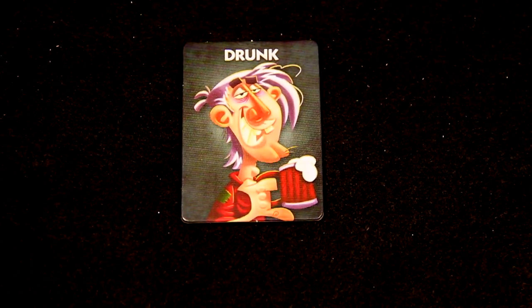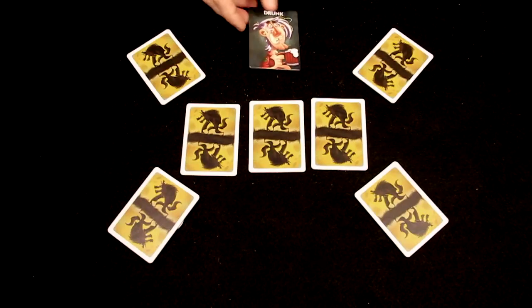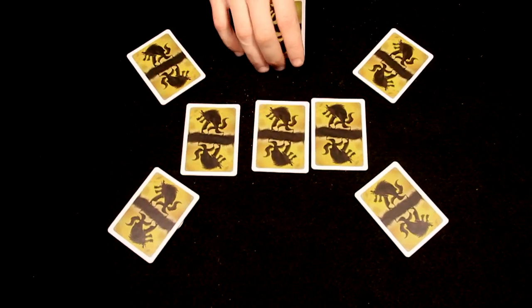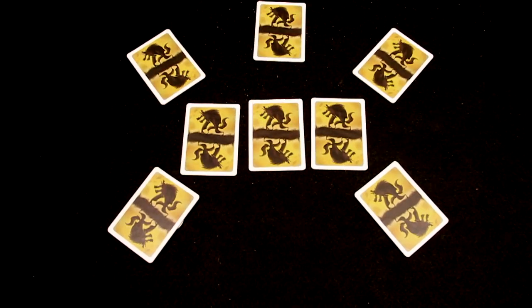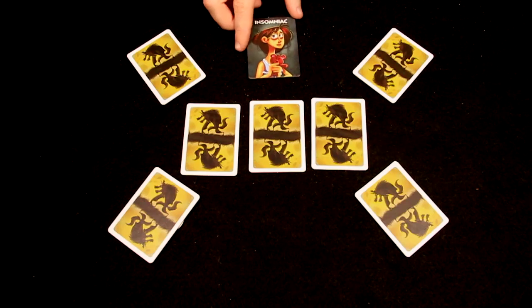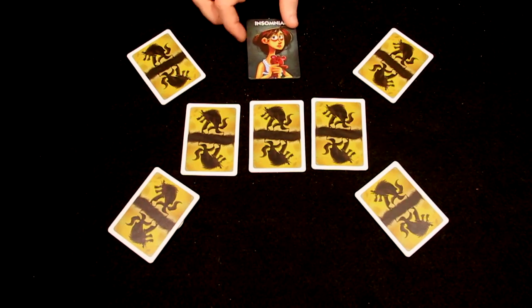The drunk never knows who he is. At the end of the night, the drunk exchanges his card with one of the unclaimed cards in the middle. He does not look at his new card. The insomniac always wakes up knowing who she is. At the end of the night, she looks at her card. If her card has changed, she will know.